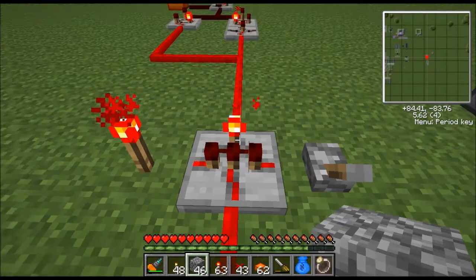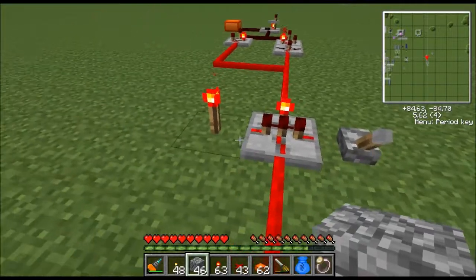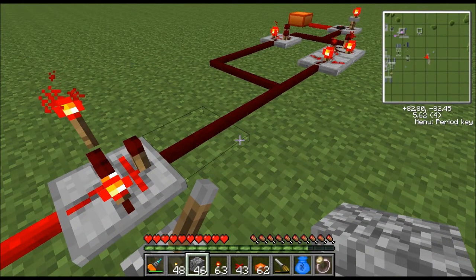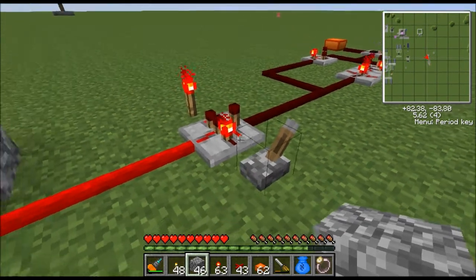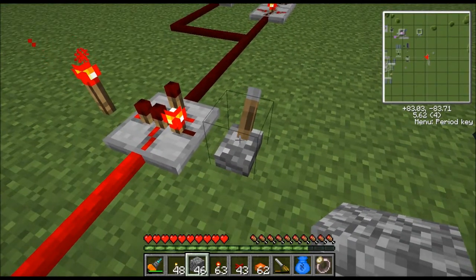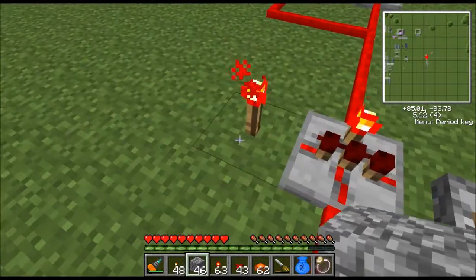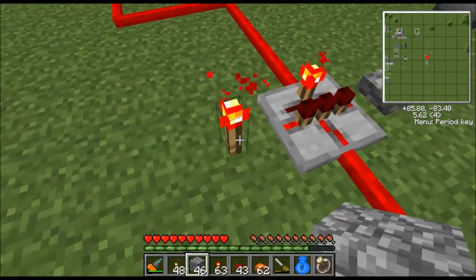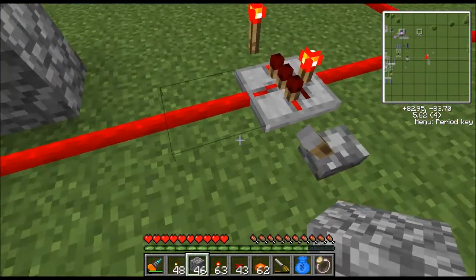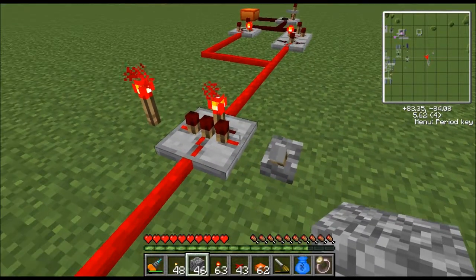It has three inputs and one output. This thing will output a logic high if all three inputs are high. We've got input A, input B, and input C. Since they're all on, it's putting out a high pulse. This thing has three inputs but we only need two, so we put a redstone torch here — that makes one input always on and removes it as a factor. Then we turn the switch on and off. If it's off, all three inputs will never be high so the alarm will never go off. If we turn it on, the light sensor is actually controlling the circuit.